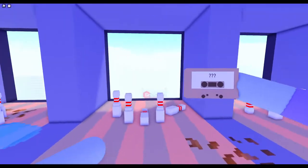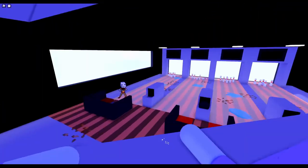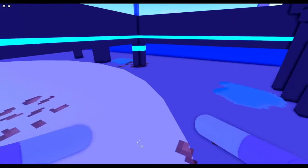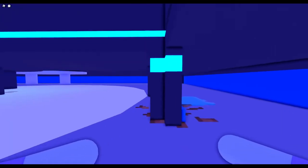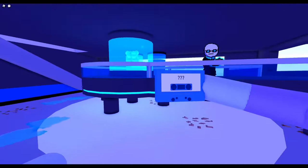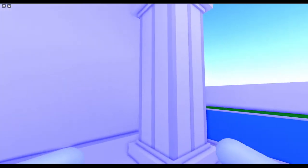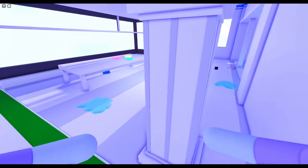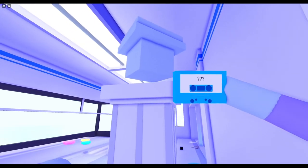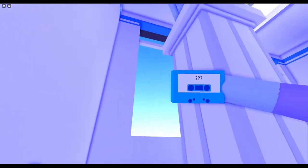If you have the science floor, the cassette is behind the pillar — it's dark blue, right there on the pillar. If you have the large telescope room, the cassette will be right there and it's cyan.